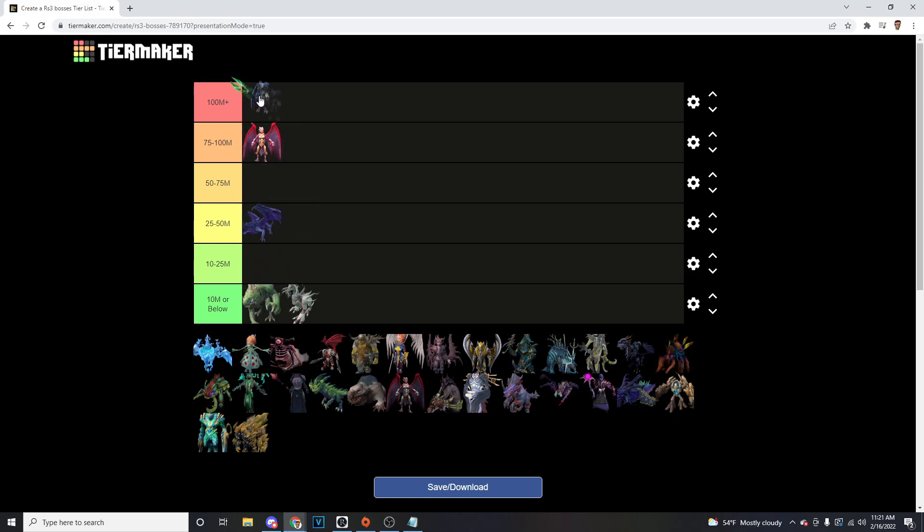We've got Kerapac — hard mode and normal mode obviously are way, way different. Normally I'd put Kerapac in about 25 to 50 just because of the price of a greater concentrated blast, closer to the lower end. But hard mode is what we're going to be ranking this on. Hard mode can easily be 100 mil plus at a 1 in 150 drop rate for a staff piece, and the staff piece is climbing. At the time of recording, the Fractured Staff of Armadyl is around 5.4 billion. You're looking at a staff piece about every 10 hours or so, which is going to net you around 200 mil an hour just in the staff piece — stupid, stupid money. So Kerapac definitely is going to be up in that S-tier range.